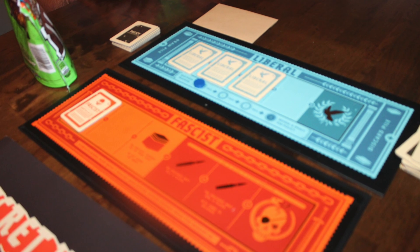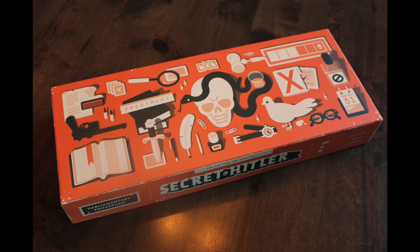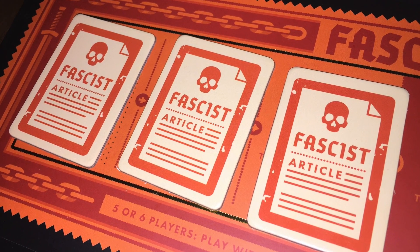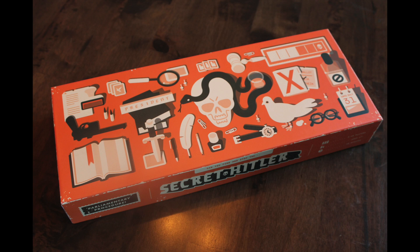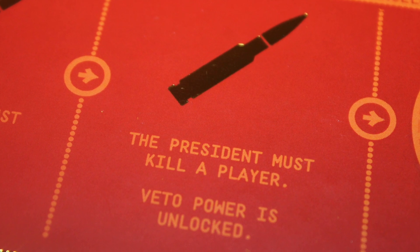Now the fascists need six policies to win. The liberals only need five policies to win, but there's a few other things. If ever the fascists have three policies enacted and the person who becomes chancellor is Hitler, they automatically win the game. Also, if Hitler is ever assassinated during the game, the liberals win.